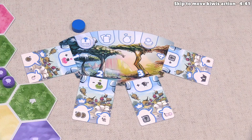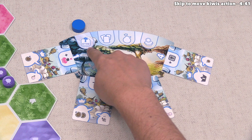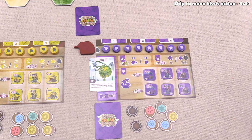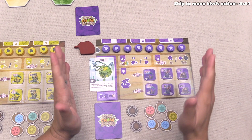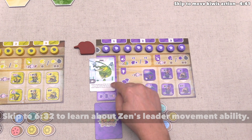Let's begin this first season. Within each season, there are always going to be four phases. The first phase is the season change phase, and we don't actually do anything for this in the first season of the game, so we can move on to the second phase where we can play our action cards. Let's focus on our player area — we do have a leader card here.